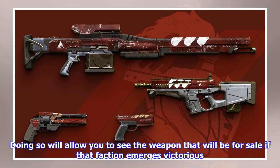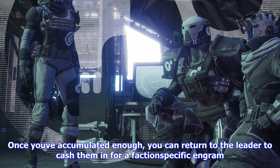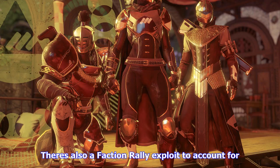To get started, you'll have to finish the campaign and reach level 20. From there, head to the tower and speak with each of the faction leaders if you haven't done so previously. Doing so will allow you to see the weapon that will be for sale if that faction emerges victorious. You'll then pledge your loyalty and begin earning tokens through various activities. Once you've accumulated enough, you can return to the leader to cash them in for a faction-specific engram.